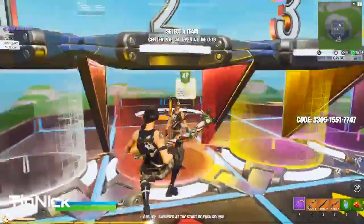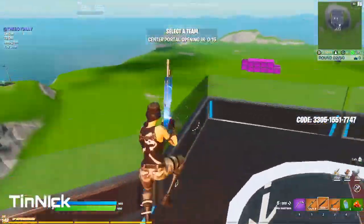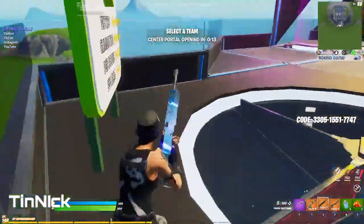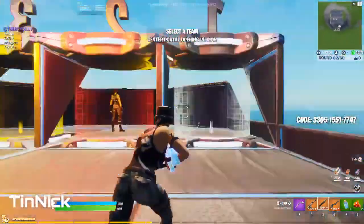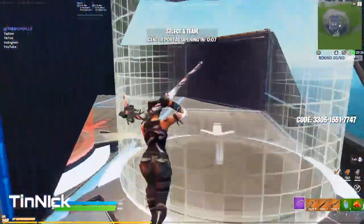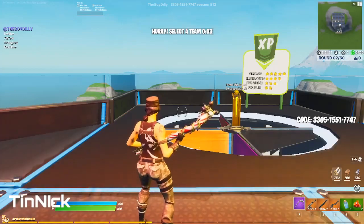You see XP right there — 800 XP guys, and when you win you get 2000. That's the easiest way to get XP right now. It's not really a glitch, it's farming XP. You cannot get banned for this because it's a part of the game — Fortnite added XP to this creative map. So if you guys just do that every round you'll get free XP. Hope you guys enjoyed, drop a like, subscribe, and hit the bell.